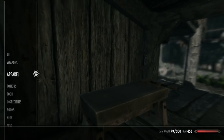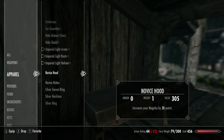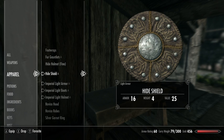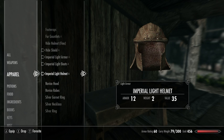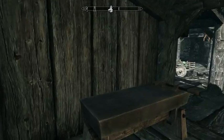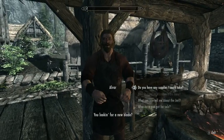Now we're going to put on the stuff we're intending to use. The Hide Helmet is 12 armor rating and the Imperial Light Helmet is also 12 — so it's not actually any better. We're going to sell the Imperial one since we don't need it.